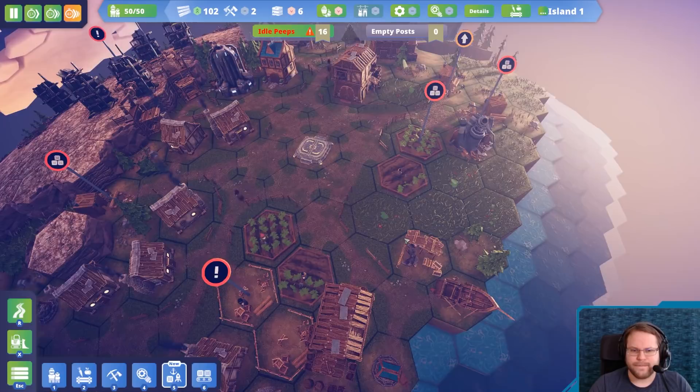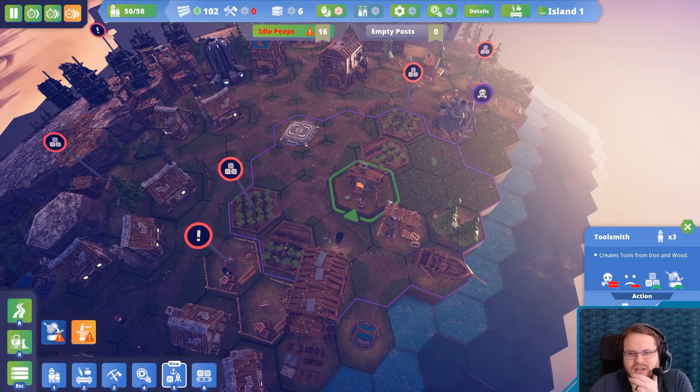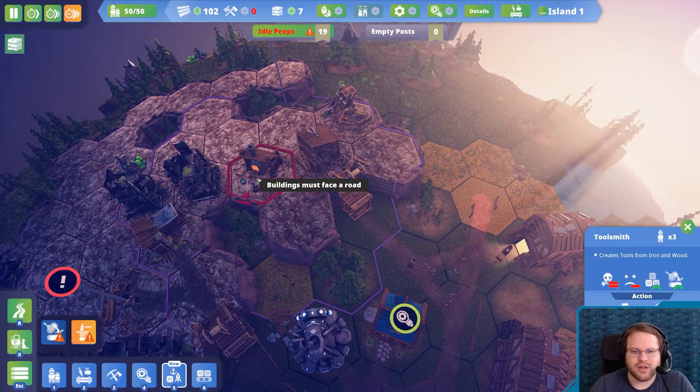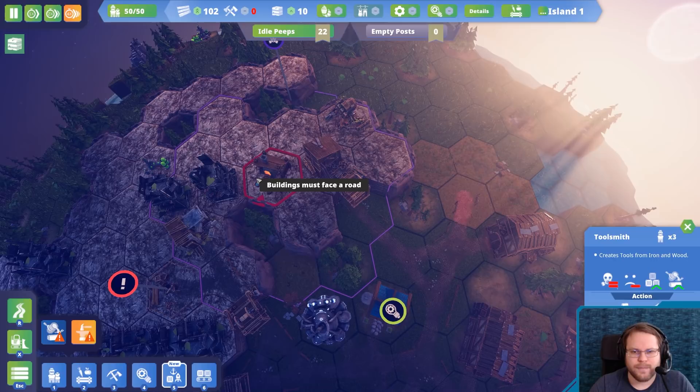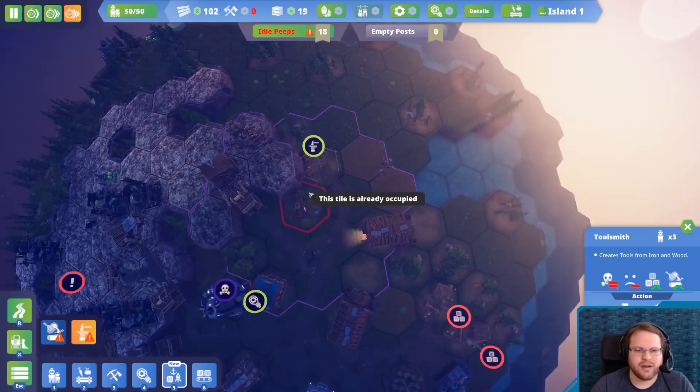I wonder if that would actually hit my trees. Let's demolish that. Where's the spot that barely produces anything? Okay, here maybe — toolsmith. Because I can move the potato farms elsewhere. It's fairly centrally located. The only problem is... I guess the alternative is we could put it all up here. Or if I just put it right here, because this will not affect anything. We don't really care about these trees — I'm not utilizing them.